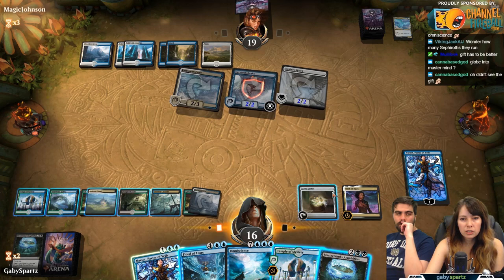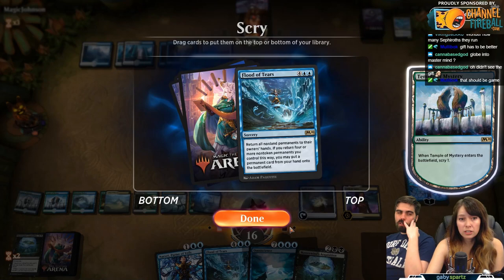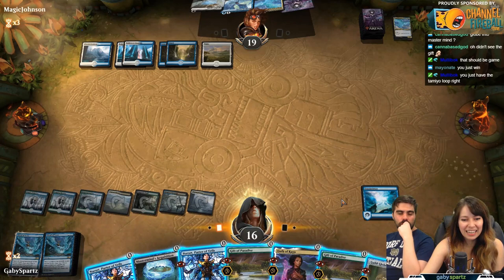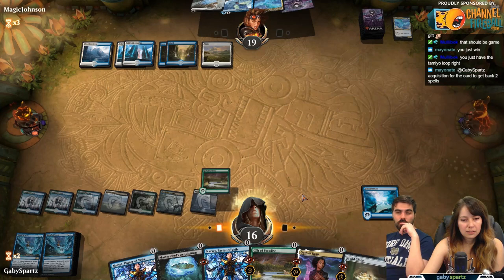Once you have Omniscience in play, you can use something like Tamiyo, Collector of Tales to keep buying back the Flood of Tears so you can just keep infinite looping. You also need a couple of permanents to actually trigger Flood of Tears. A good option is something like Guild Globe — a two mana artifact that just draws you an extra card. So you play a bunch of Guild Globes, draw a bunch of cards, then Flood of Tears, put Omniscience into play, get all those Guild Globes back, and draw through your whole deck.